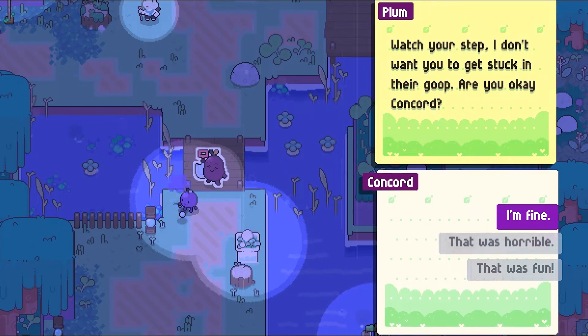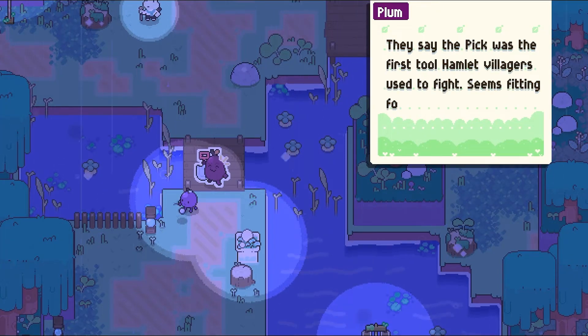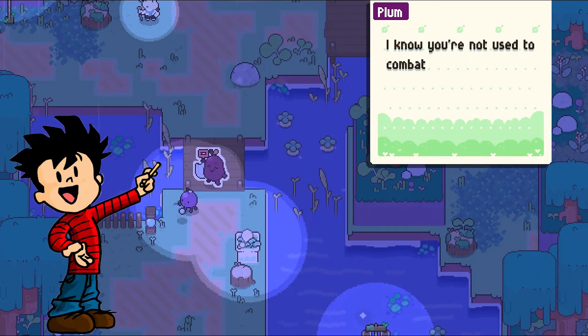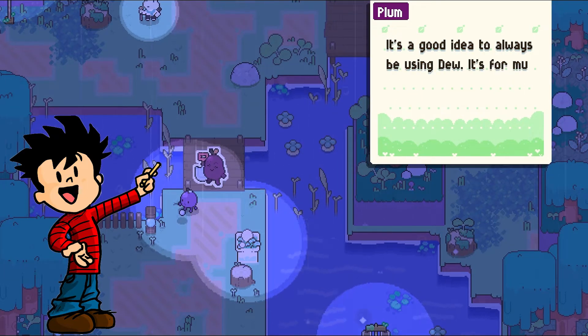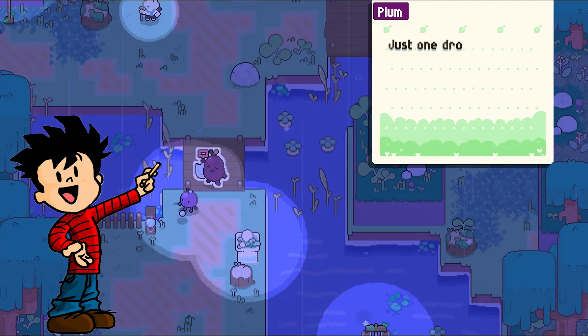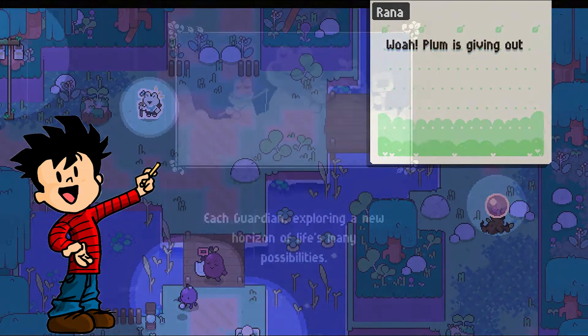The player must battle the rot, but also collect items, talk with other characters, and help rebuild the grove. If you want to play a cozy game about community and saving the world, Garden Story is destined to be your jam — because he's a Concord grape. Alright, back on track.